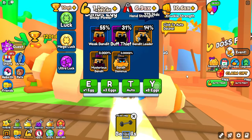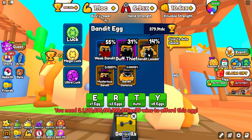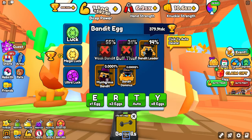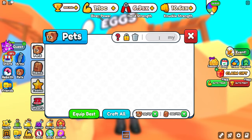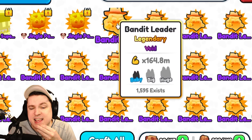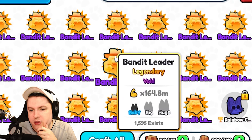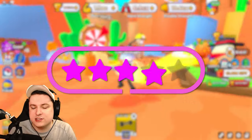Let's equip our luck team and go ahead and hatch these eggs until we're out of money. Bandit leader seems to be the staple of what we're getting — and I'm already out! That was a lot faster than I thought. With the luck team you seem to skip over the lower ones and just get bandit leaders, which is actually really good. You can keep combining them and maybe get a mysterious one. Mysterious — no. Dominus — no. The bandit leaders are starting off at 164 million, which is actually pretty good.